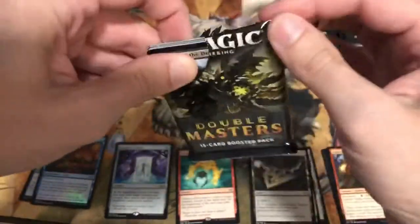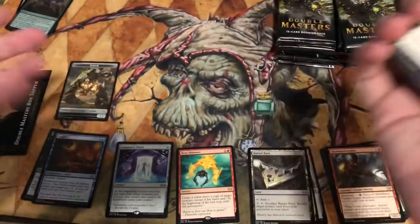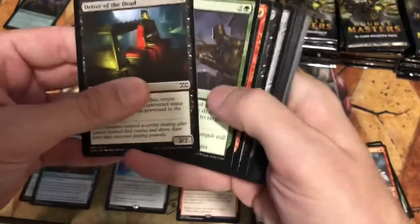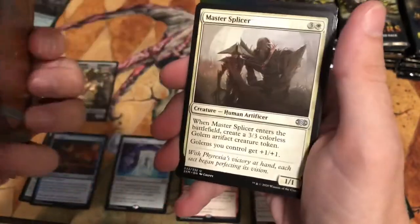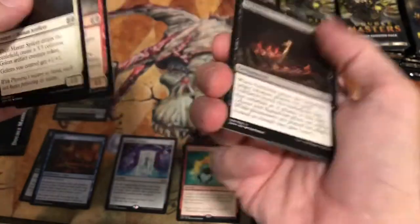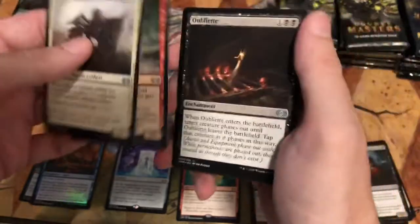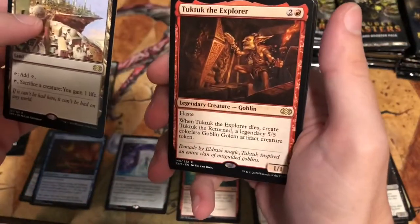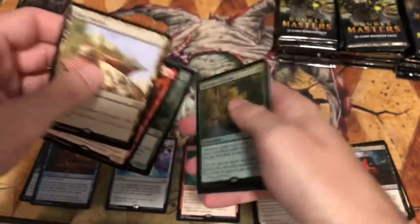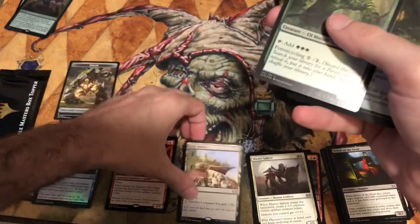I look at rares as: do I like them, do I like playing them in a deck, do they have any financial value? I might have a card I think is cool that you might not, based on our own personal preferences. Master Splicer — all right. There are some good uncommons, like Oubliette — kind of cool. I never really owned one. We also got a High Market and Tuk-Tuk the Explorer. I'll put Tuk-Tuk and High Market in the good rare pile.